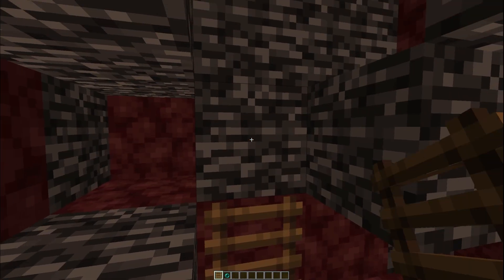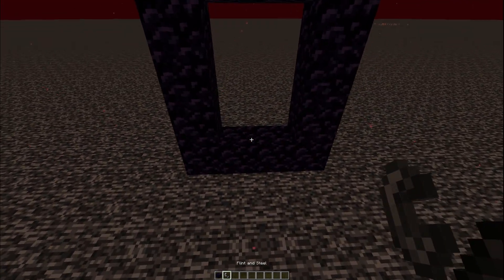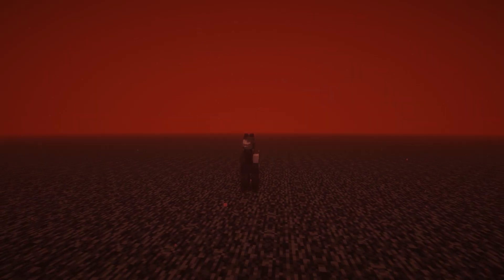By getting on top of the nether roof with an enderpearl and a ladder at Y level 127, you can move your portal up here and have instant access to this giant flat building space. Up here you can build all sorts of cool things like a gold farm, hoglin farm, or even a piglin bartering hall. This technique can be applied to any of those other methods in this video that don't include water to be 8 times faster than they were in the overworld.